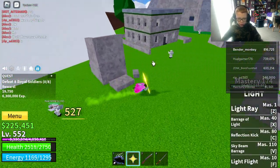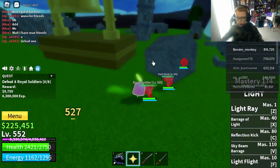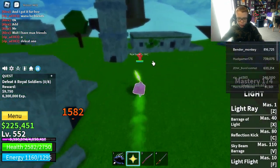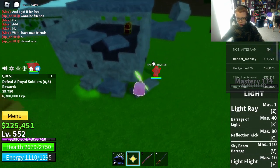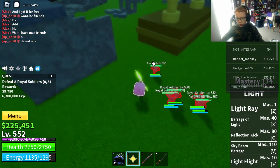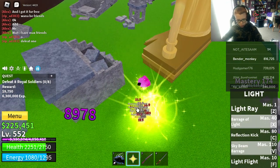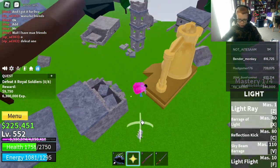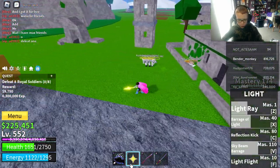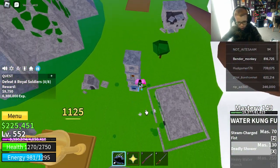Basically what you need to do is round up these people. Turn on instinct so I don't get hurt — round them all up like this. You can see through walls with instinct, I guess, because that makes sense. There's five of these people. Then you get sky beam barrage and do this. The game's laggy today, but all we actually need to do is that and then use water combo to get deadly shower.